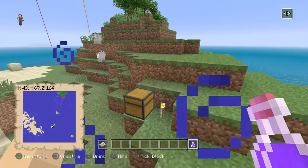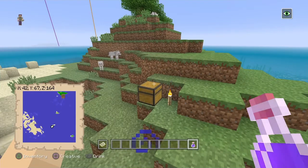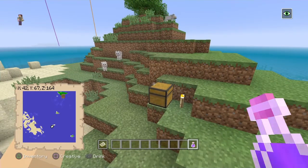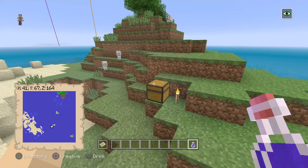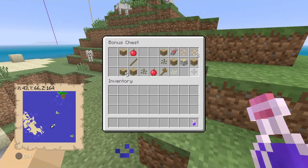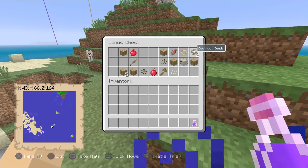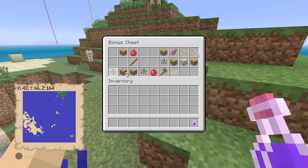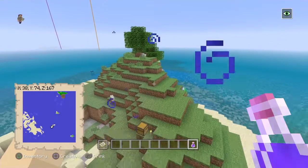All credit goes to him for this seed. The seed for this survival island with a woodland mansion will be down below in the description. Right at spawn you can see we've got some basic stuff: three beetroot seeds, a pumpkin seed, two watermelon seeds, some wood, some apples, and an axe — which is kind of basic, nothing too fancy.